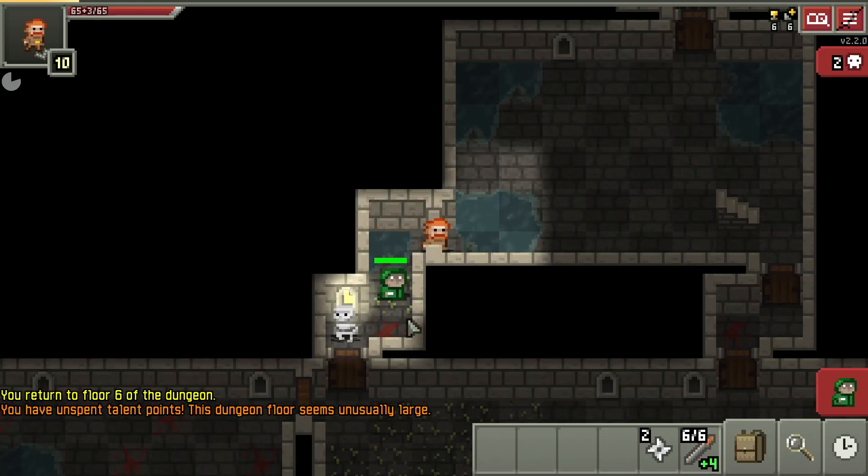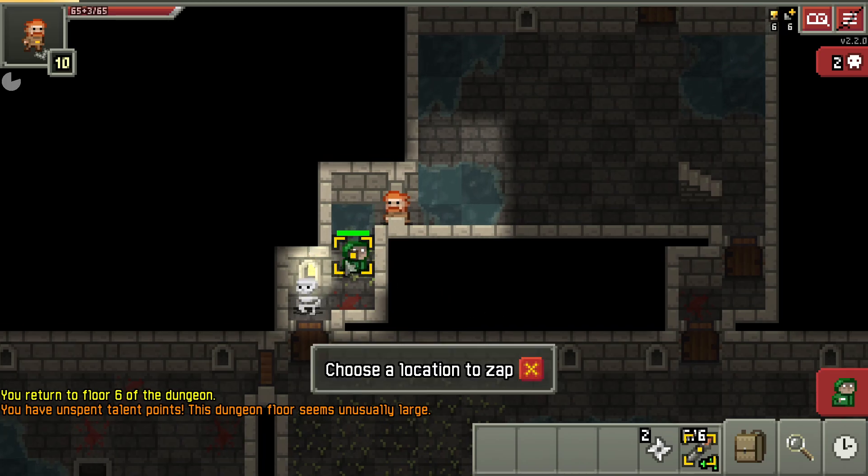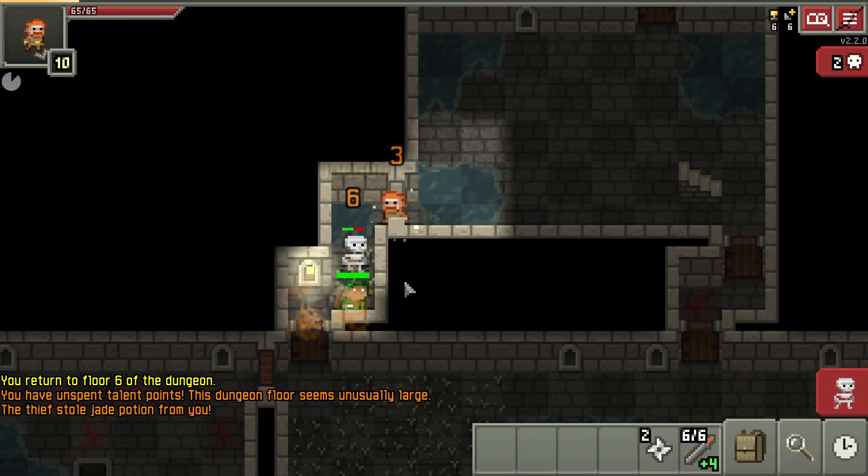Hot tip: if you get a thief on you, you can run it back into a hallway and get another enemy to come up behind you and get a trap there. So now when it steals from me, it has nowhere to run. And then I can also drop this corrosion back here and just let them both sit in there and get stuck in it.